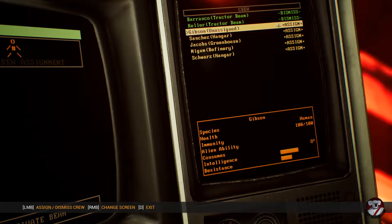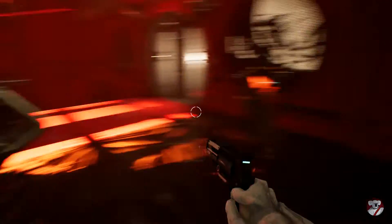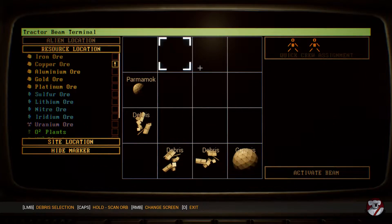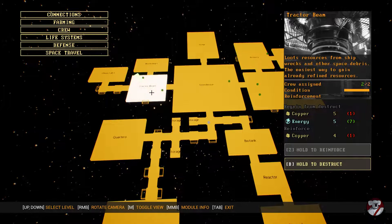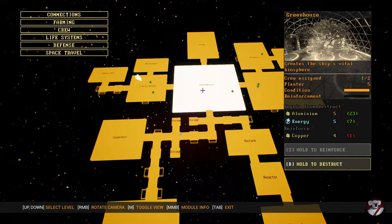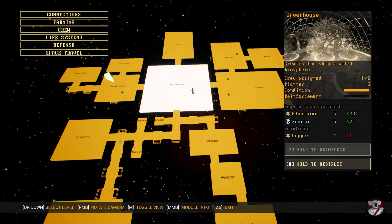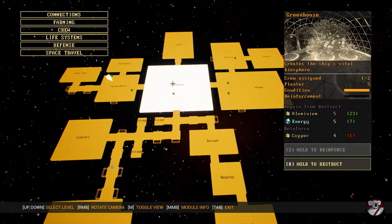Why can't I assign Gibson? Maybe you can only assign two to the tractor room. Looking at the map — two of two. So I guess that's why you need to build upgraded versions of each module, so that you can assign more crew and work faster. Can we assign him to the hangar? The hangar is full. So the options are the bridge or the greenhouse.